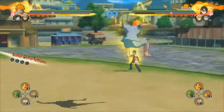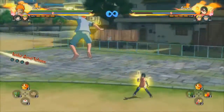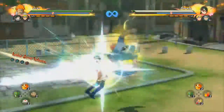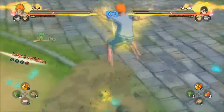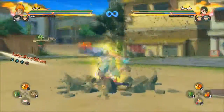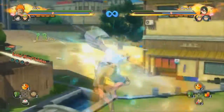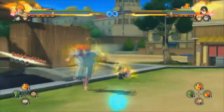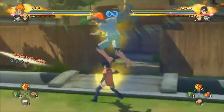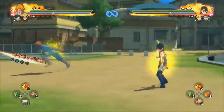I almost forgot about his air combo. His air combo is actually pretty good — it has a big hitbox for some reason, like you can hit it from pretty far away. It's a gigantic hitbox, kind of like Hashirama's fist. However, his air combo is a little slow and you can't really cancel it like the others. So keep in mind he doesn't have the best air combo to cancel, but it has a big hitbox and does decent damage.